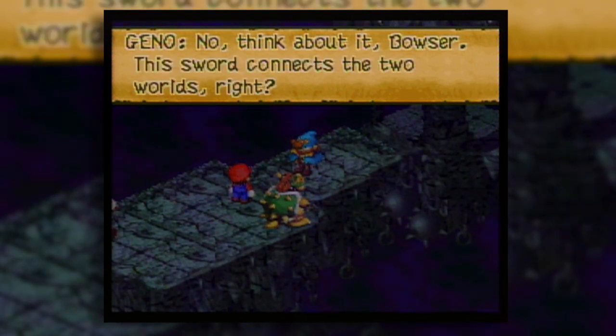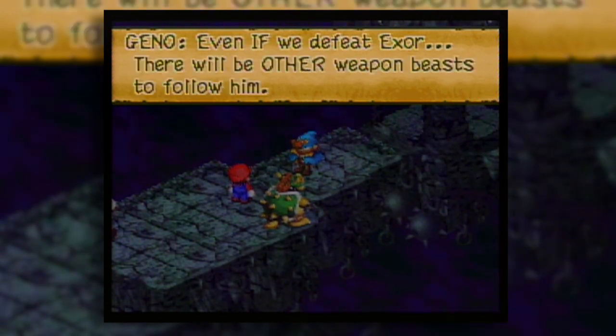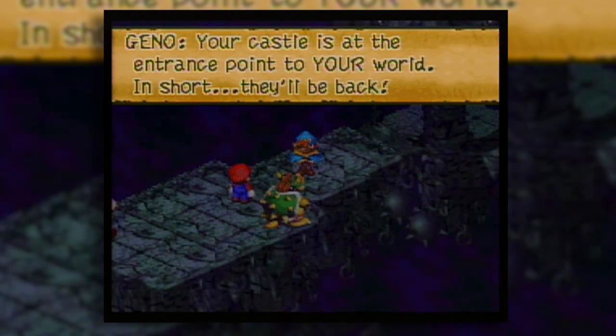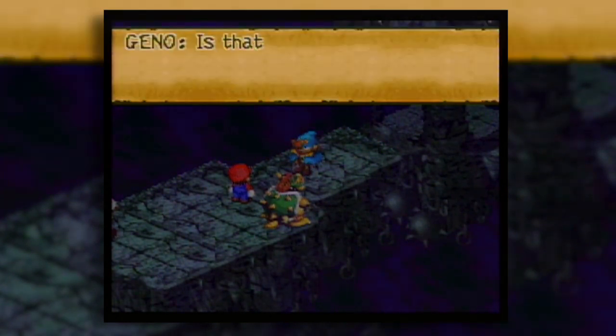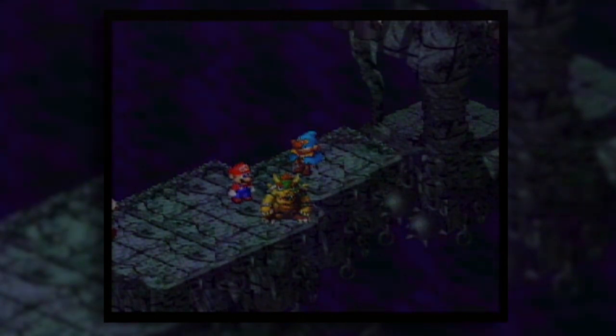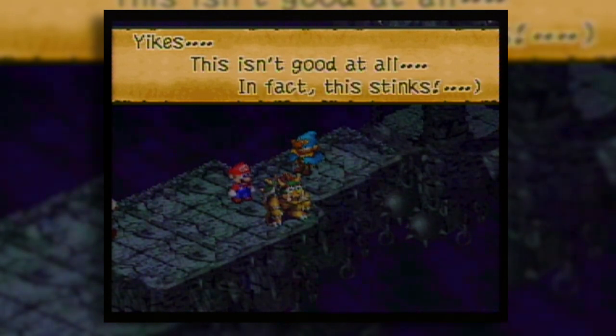Koopa would probably leave the party for a while, and there'd be a message of togetherness and faithfulness and blah blah blah. But this is Mario, so we're just gonna play it for comedy - he's gonna be upset about his privacy. 'I lost my privacy. I need to get my castle back.' I never get tired of seeing him cry like that. It's hilarious. That is a great animation.